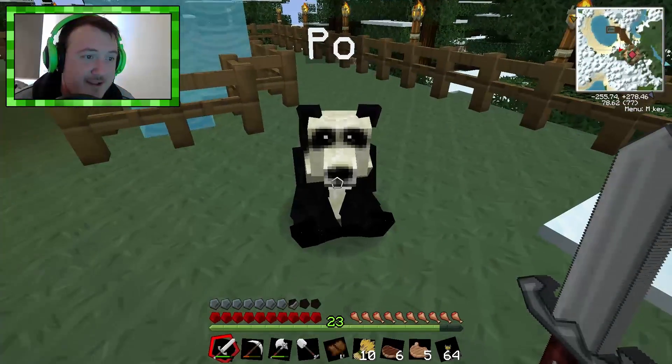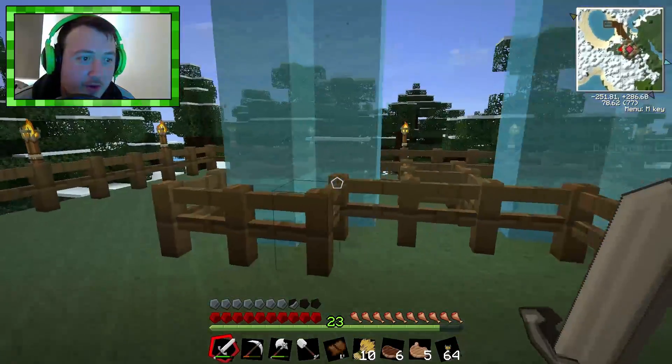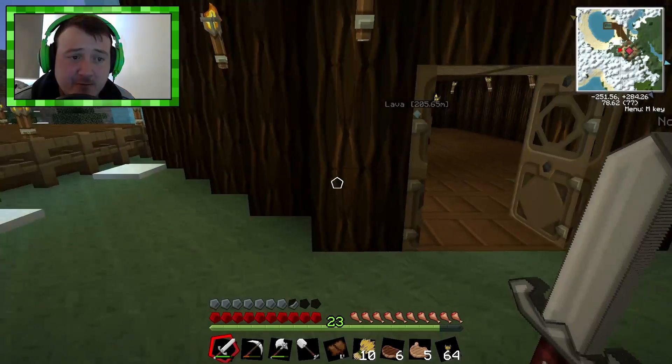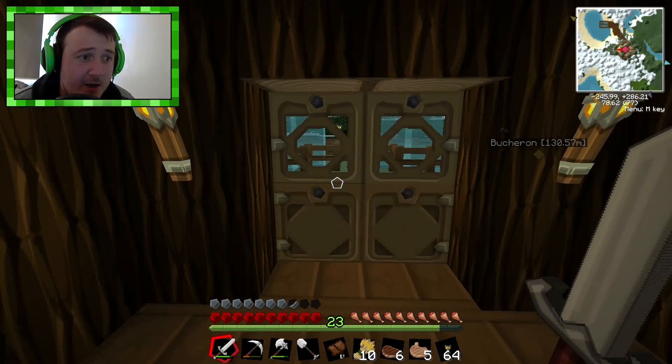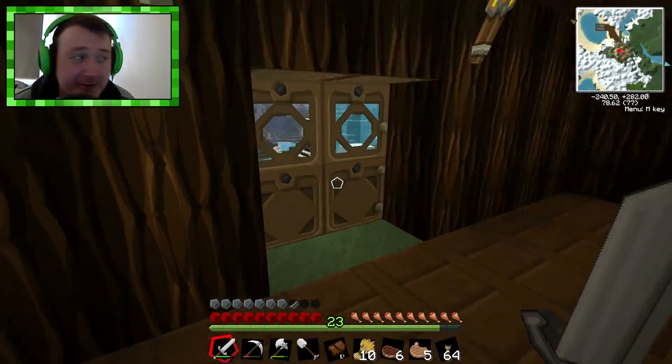So here's Poe. Poe is in our base. He actually came back, and as you can see, I fixed up the waterfalls and I fenced them off. And the reason I fenced them off is Poe liked to swim in them. I was up on the second floor putting those chests in, and I looked out the window, and there's Poe, eye level with me, floating in the waterfall. So I had to fix it up.